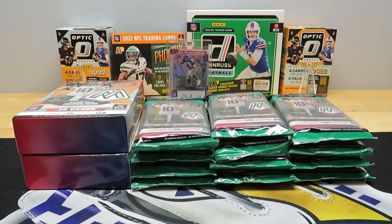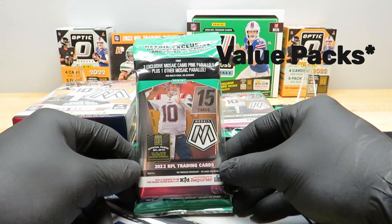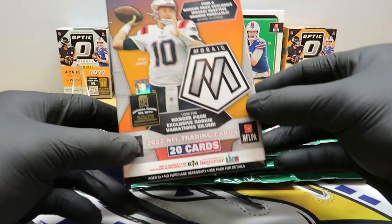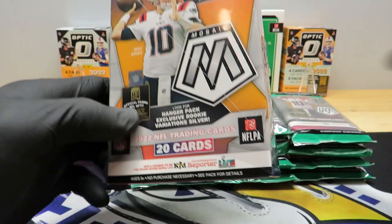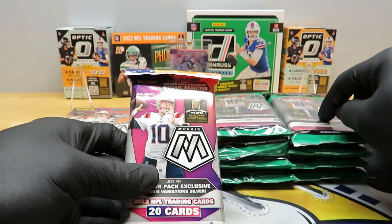Hello YouTube, this is RevsRips, I'm Rev, back with my newest rip. This one is 2022 Mosaic retail — I've got 12 of these retail hanger packs. They say look for retail exclusive autographs, inscriptions, and rookie scripts, 15 cards per pack. I also got two hanger boxes. Let me check if they're the same thing — they're not, so these are hanger packs and these must be value packs.